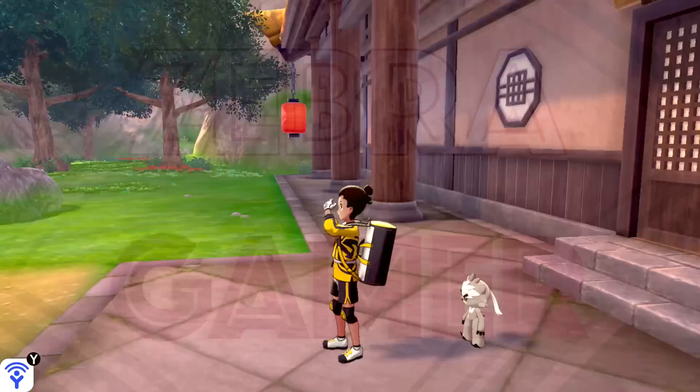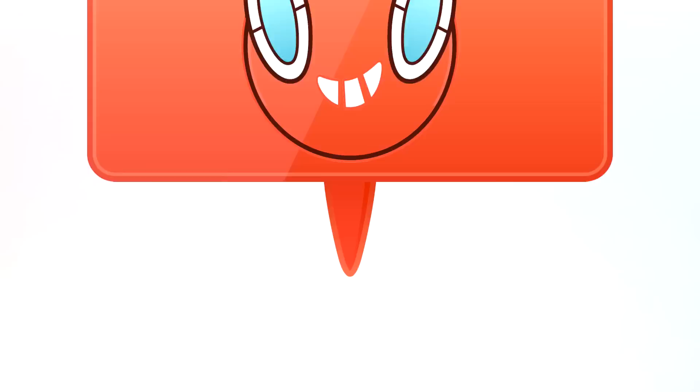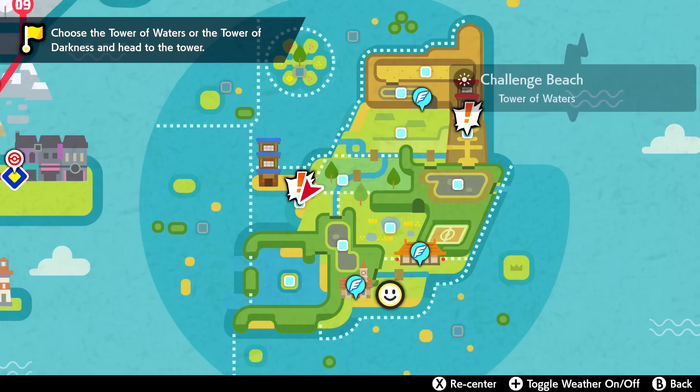Hello Zebra Herd, welcome back to Pokémon Sword and Shield: Isle of Armor DLC. Today we are adventuring to one of the two towers - the water tower and the dark tower. Both will give our Kubfu some kind of upgrade, but we can only choose one. I think our best option will be the Tower of Waters, because we don't really have any Pokémon that are good against Dark types.